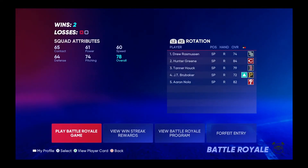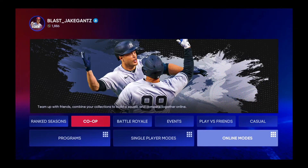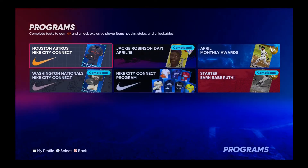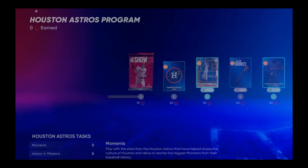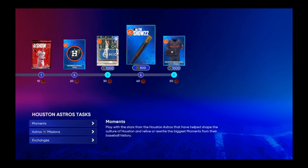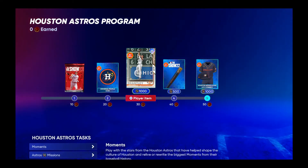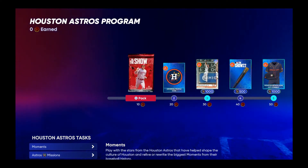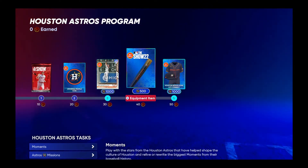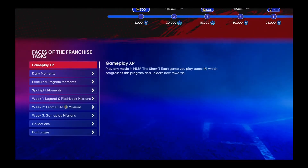We got another Astros program also. I was talking about this 2 days ago, telling you to invest in Astros cards. We need them for the Astros program obviously, but we also need them for parallel XP, so people are going to need Astros cards. If you would have invested 2 days ago you could have got them cheap, and even if people didn't need them that much you are still flipping and would still get profit.